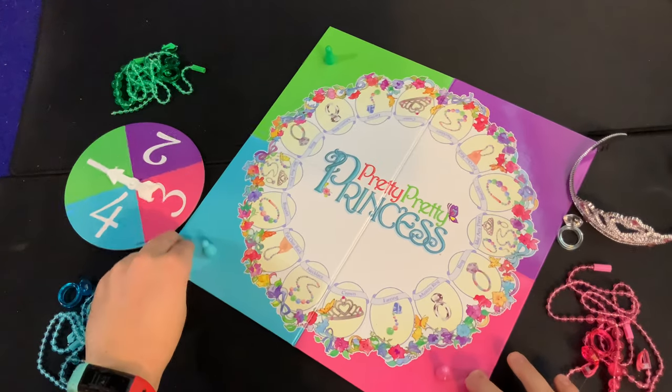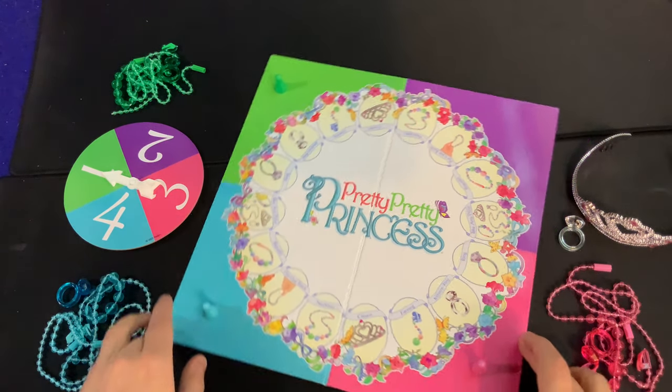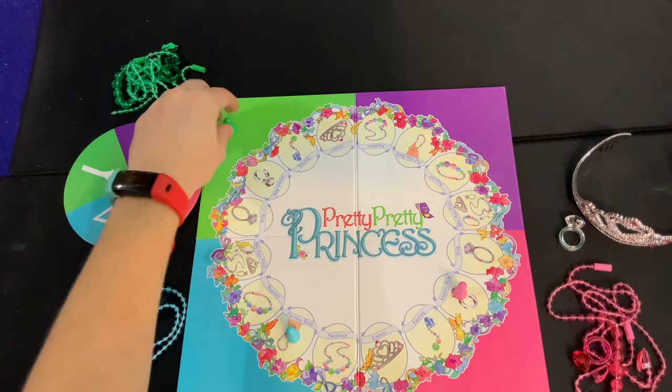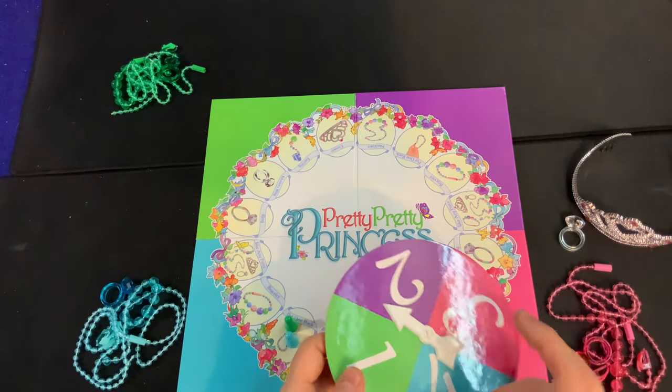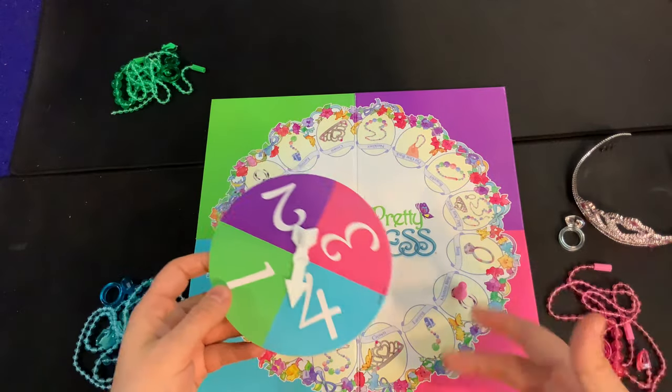Make sure you've positioned yourself so that your color is facing you — you can move the board if needed. Once everyone has done that, randomly place your pawns anywhere you'd like on the board. Yes, you can share the same spot, as has been done here.